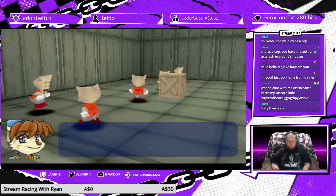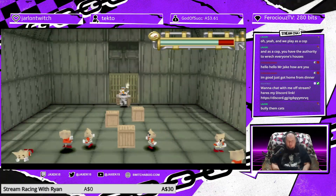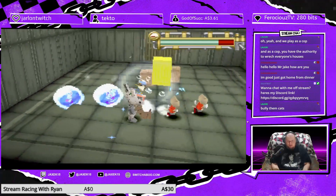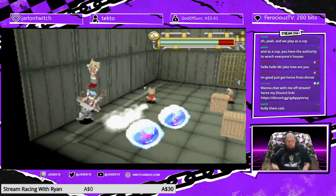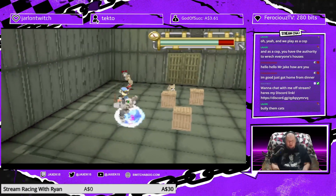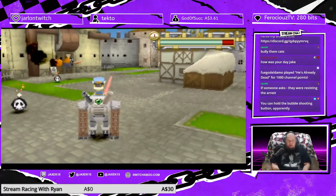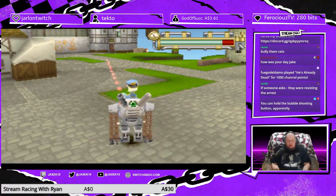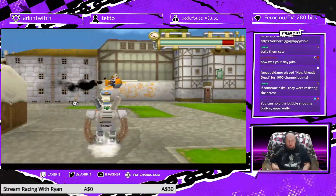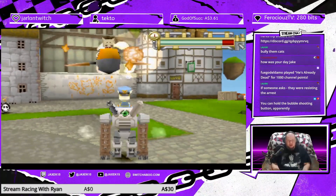Get near the kittens, capture them with the action button. If you use the bubble blaster on the kittens, you can capture them easily. Oh, okay. So I'm guessing I went through and did these backwards. I can hold the bubble shooting button apparently. Oh, like that. Yeah, it lets me aim it, but I prefer to just spam it — that seems to be more effective.